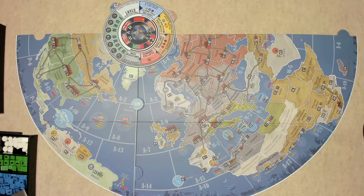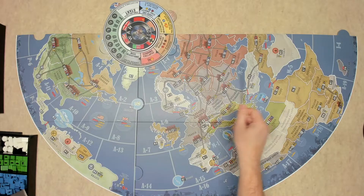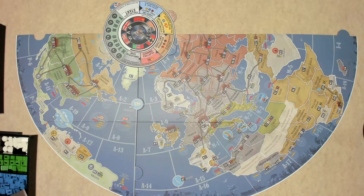Technically if I was going to play this scenario I'd need the additional map section on this side to fill out Russia, but for the purposes of this video I'm not going to do that. Each scenario will tell you which nations are participating. For the War in Europe scenario you're going to have the United States, Great Britain, Russia, Germany, and Italy. Japan and China are not involved in this battle.